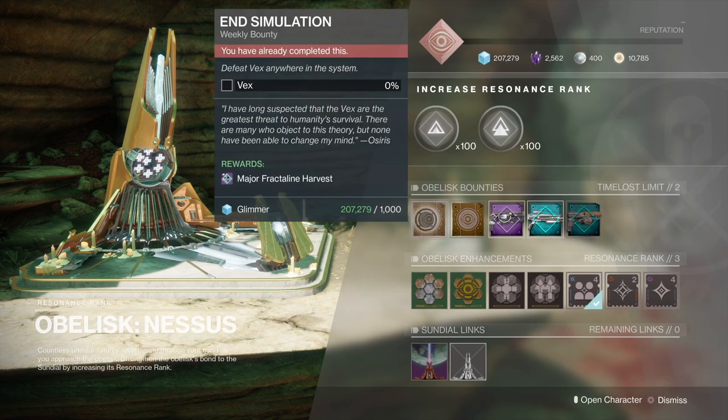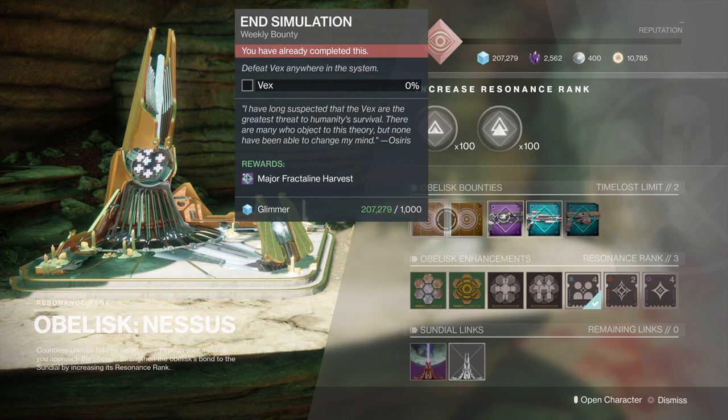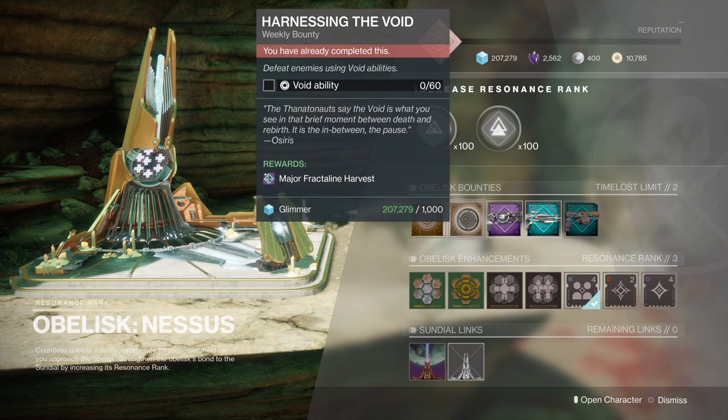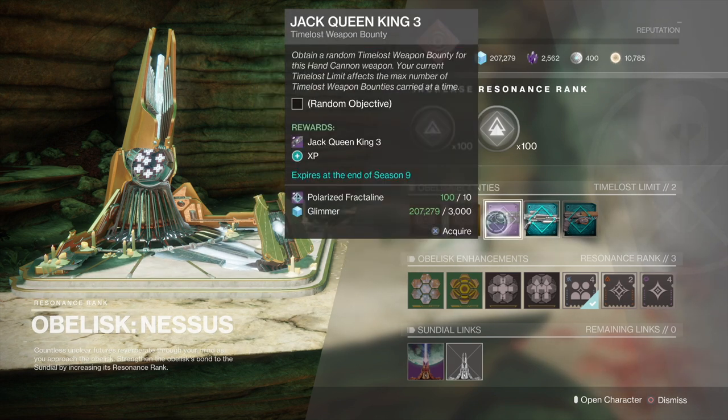You've basically got to kill Vex anywhere in the system and also get 60 void ability kills, which is pretty easy to do. I've basically tied them up with doing runs of the Sundial as well, because you do get quite a lot of Vex in the Sundial. Just use your void stuff. They're worth 100 Fractaline each.